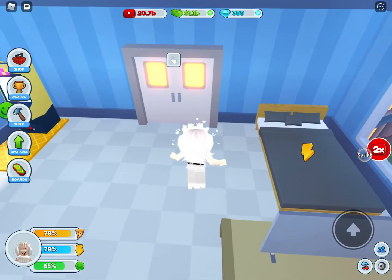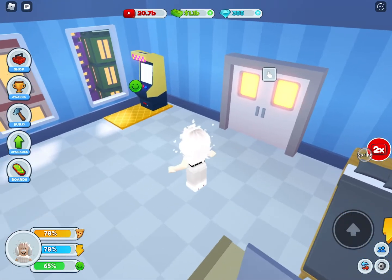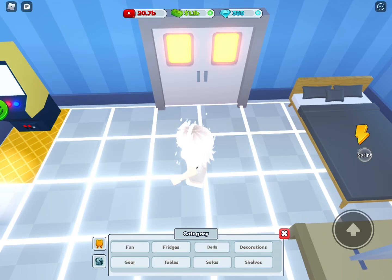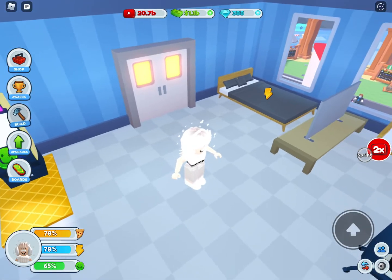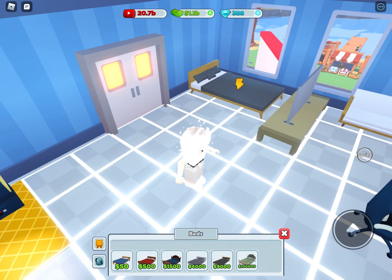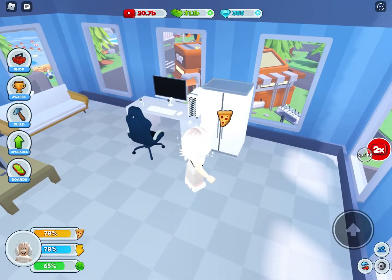When you come into your house it'll look a bit less upgraded because I upgraded mine a lot. The bed won't be there at the start — you want to click on the build button at the left of your screen, press that, then select bed and place the starter bed, which costs 50.